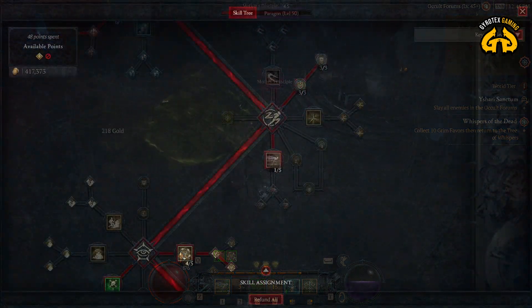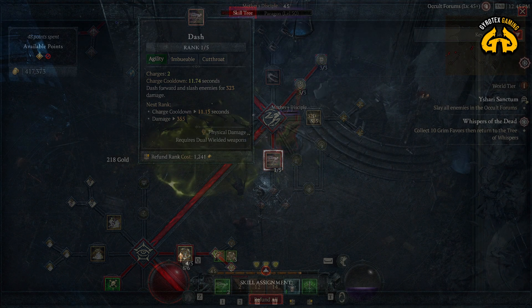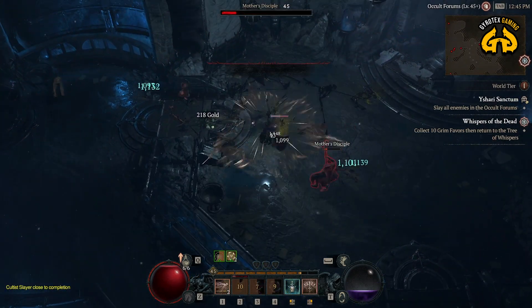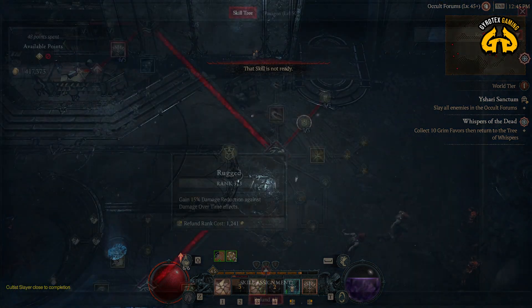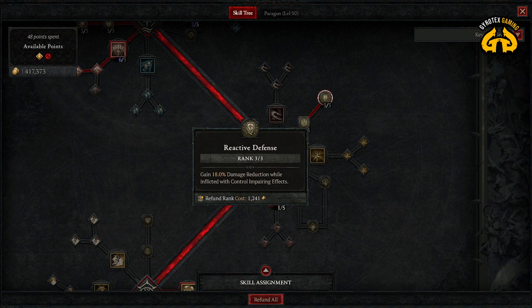Over here in the defensives, I only took one rank of dash, because I'm not doing damage with dash — cooldown reduction by a little bit is not worth the points in my humble opinion, and one level of dash is sufficient. I've taken passives here: rugged damage reduction against all the time effects, and most importantly reactive defense that gives almost 20% damage reduction when you are knocked down. That happens all the time, and that is when most melee rogues die.